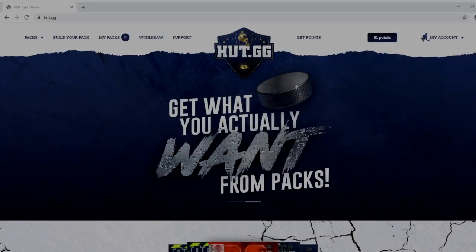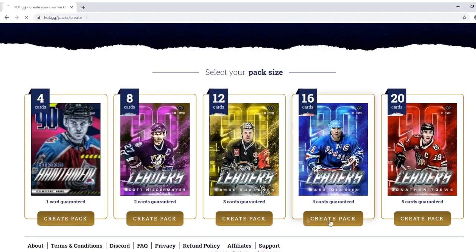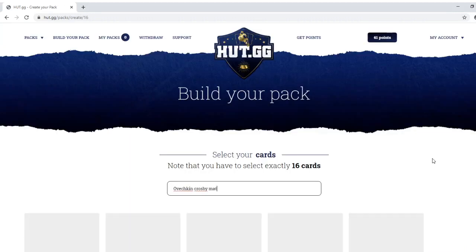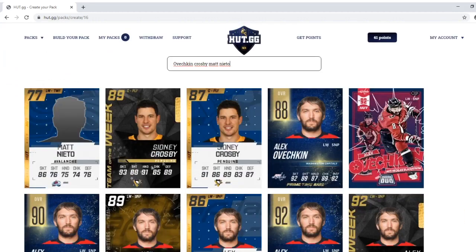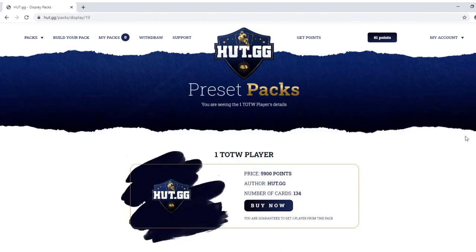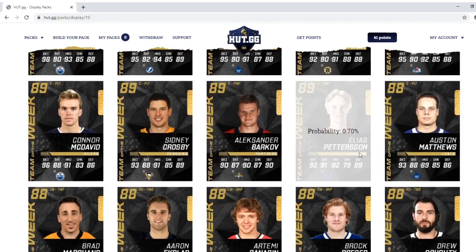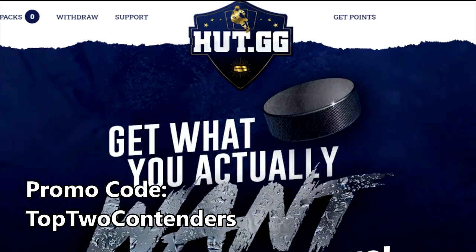You people come here and you're tired of bad pack odds in NHL 20. Stop being tired — head on over to hutt.gg. It's a site that allows you to purchase coins and build your own pack with your own pack odds. Hutt.gg also has preset packs you can choose from. So you want Nieto, you get Nieto. Check out hutt.gg today and use promo code 'top two contenders' for an extra 10% coins. Link is in the description.